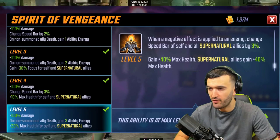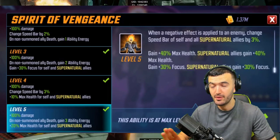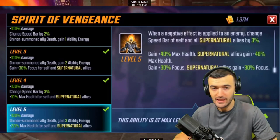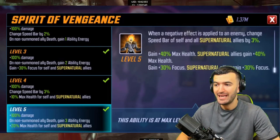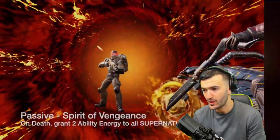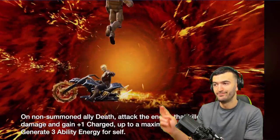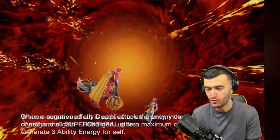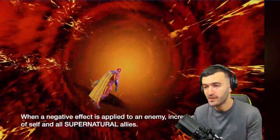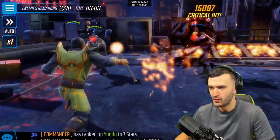When a negative effect is applied to an enemy, change the speed bar of self and all Supernatural allies by 3%. Three percent isn't a lot, but with this team applying a ton of debuffs it adds up quickly. Also: gain 40 max health — Supernatural allies also gain 40 max health — and gain 30 focus — Supernatural allies also gain 30 focus. That 30 focus is incredible for this team running Mordo, Scarlet Witch, Doctor Strange, Ghost Rider, and Elsa.